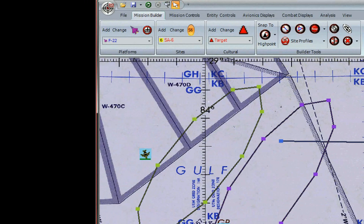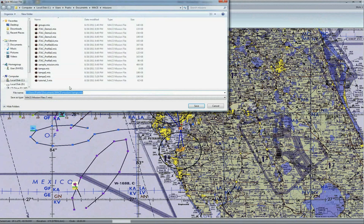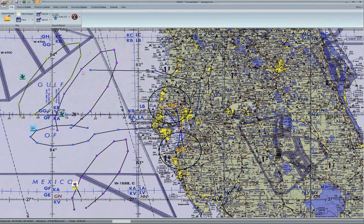Lastly, take notice of the play button up top. It is green, which means that we have a complete enough mission to play. If we were missing something, it would be grayed out and wouldn't allow us to go any further. Save the mission and begin your simulation.